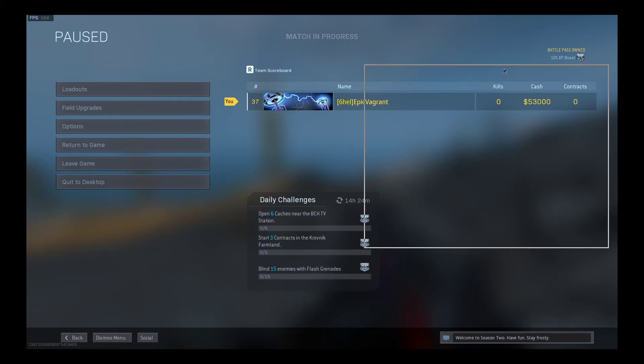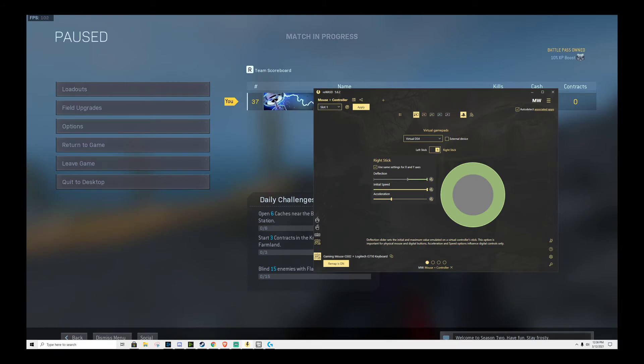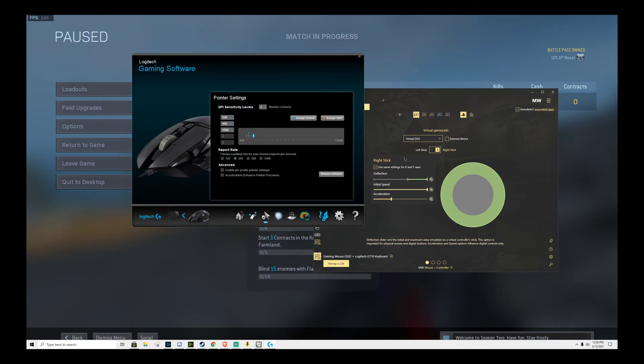So looking for RWASD, I'm messing around a little bit. So 100, 500, 1100 is my DPI.